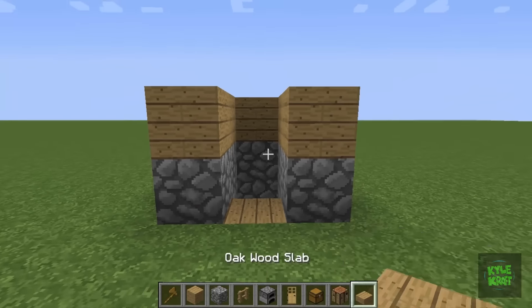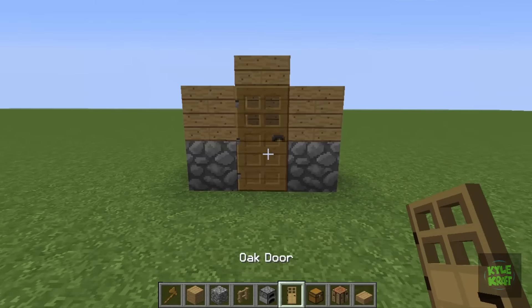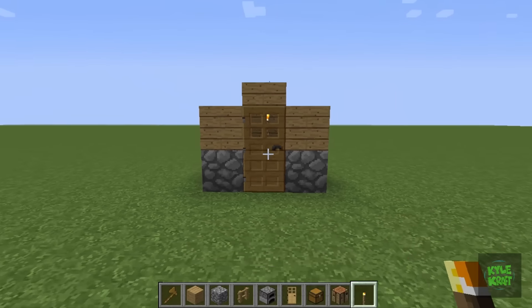Then we'll come back, put some oak wood slabs on top for the roof, and your oak door. Walk in, put your ladders all the way down so that you can get down to your secret hole. A torch in there for light and it's all set.